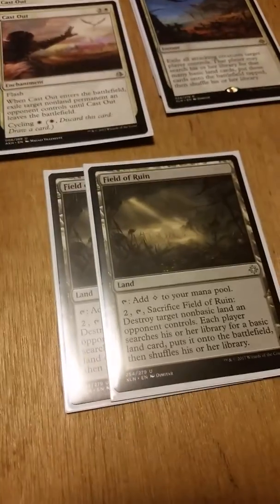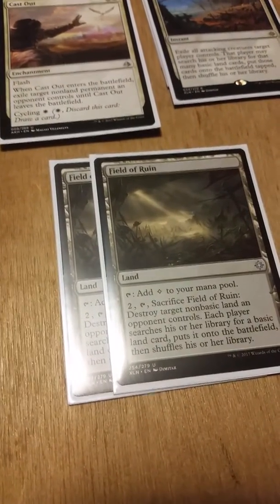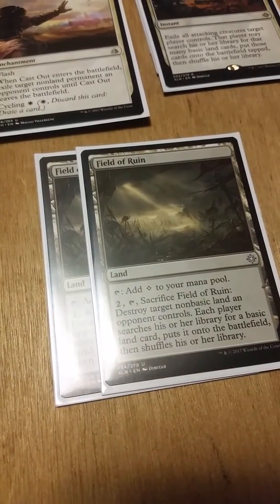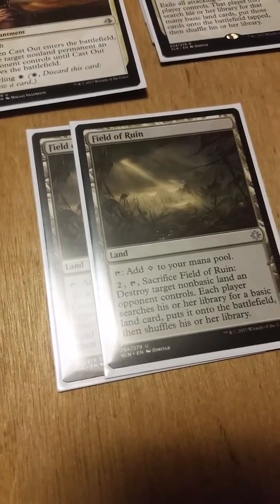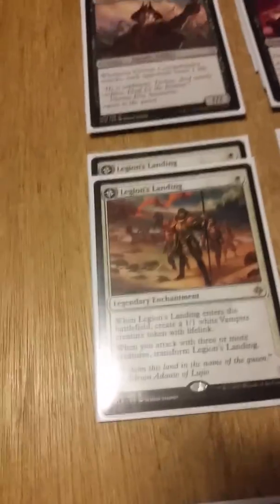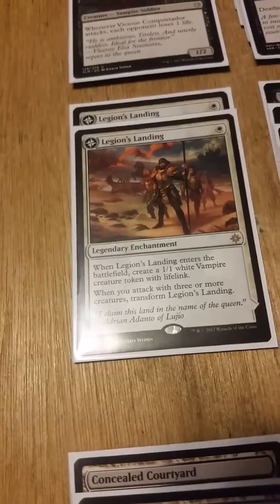If I drop Settle the Wreckage from three I'll go to two and add another Bontu's Last Reckoning or maybe Fumigate for the extra life gain — the vampire gimmick is life gain after all. To finish the sideboard, we have two Field of Ruin — tap to add colorless, or tap and sacrifice it to destroy target non-basic land an opponent controls and each player searches their library for a basic land. Field of Ruin is in here to deal with things like Azcanta and the other colored utility lands.